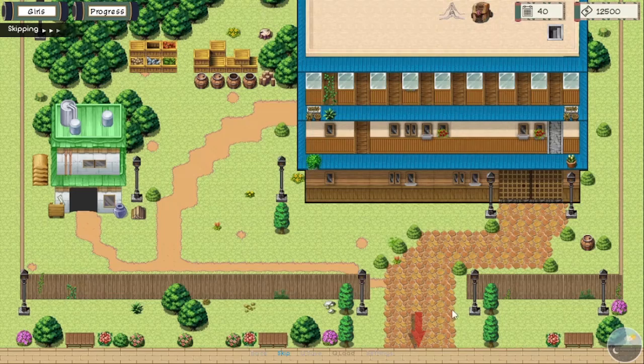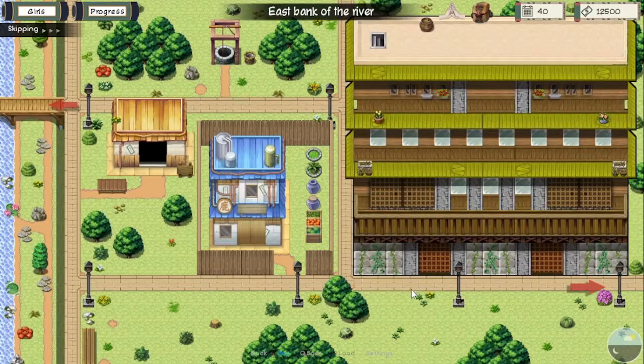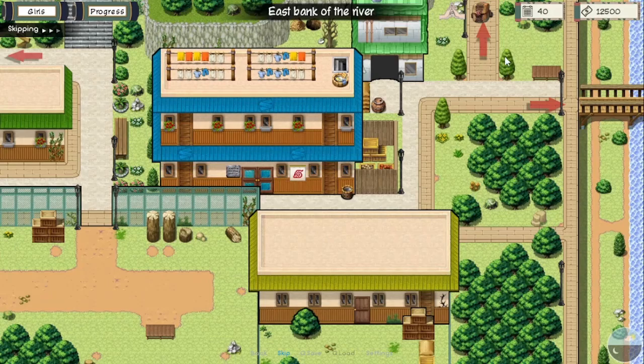After the Samui event, go to the arena — it's located in the forest. This is the main mission in this update.